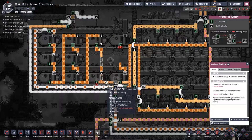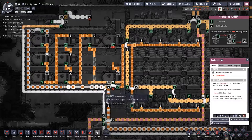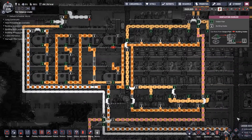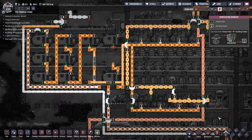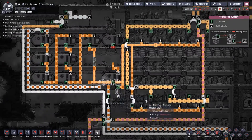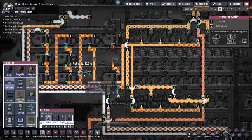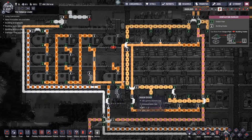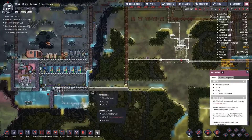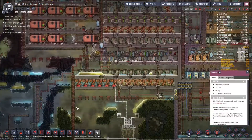We'll let out a little natural gas but that's okay. We're going to deconstruct this and deconstruct this gas pipe so no more comes in. Let those fill up and empty out of their own accord. Tell this to empty, tell this to empty - hopefully they'll get this done before it overflows. We'll see.